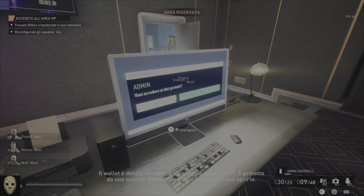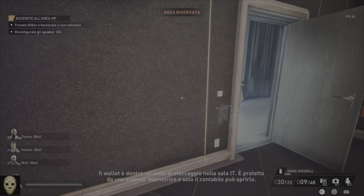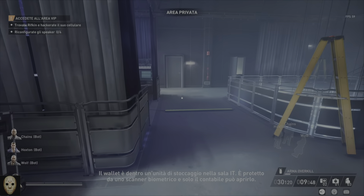The crypto wallet is in a storage unit in the IT room. It's protected by a biometric scanner and can only be opened by the club's accountant.